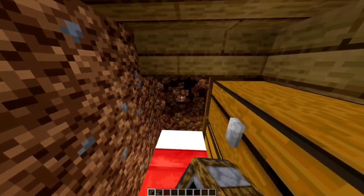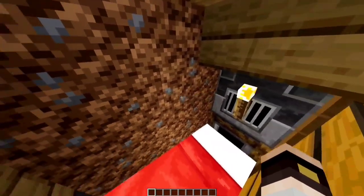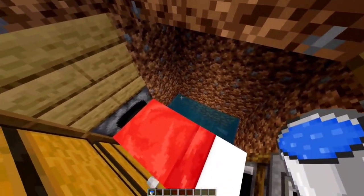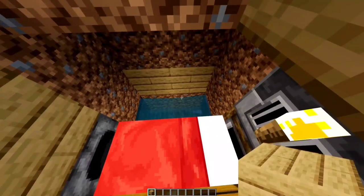Break the back two. Place smoker and a blast furnace. Torch on the front, other side. Break three rows again like this. Add water, add water on the sides. Replace the back blocks with oak planks.